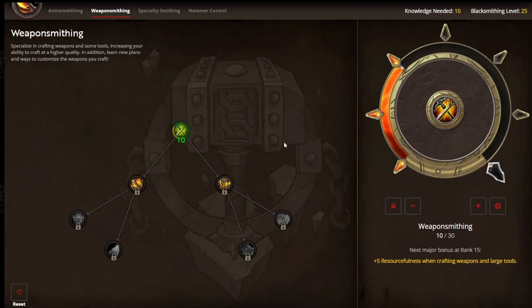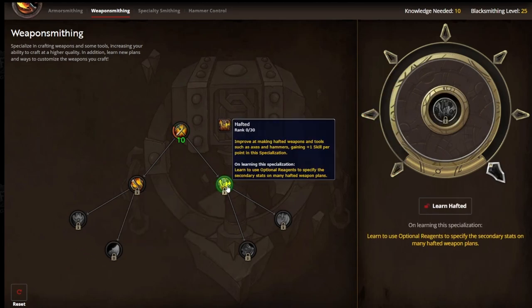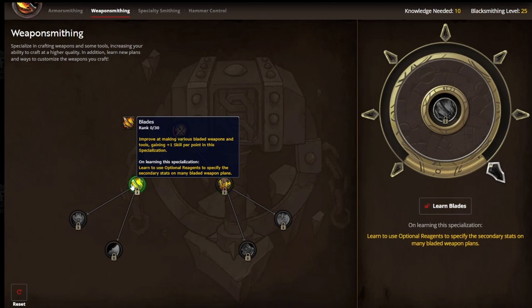The reason why this is important is that we're just trying to gain the recipes as quickly as we can. Crafting these recipes is going to give us more knowledge in the long run. To accelerate this, we want to gain access to all of the plans available at the end of the tree. Next, you're going to head on down to Hafted, or you can head down to Blades. You're going to end up getting both of these.